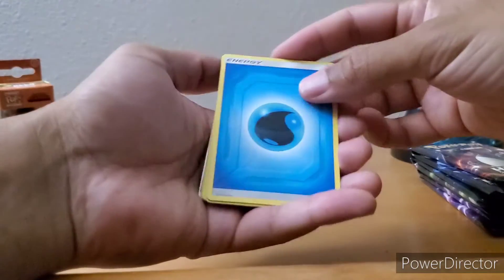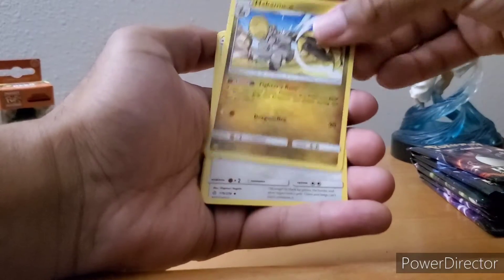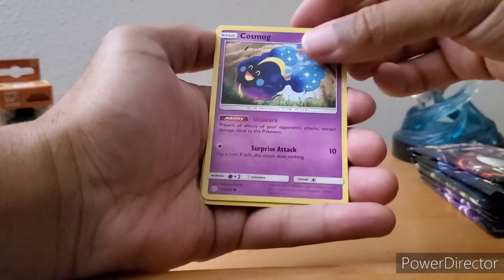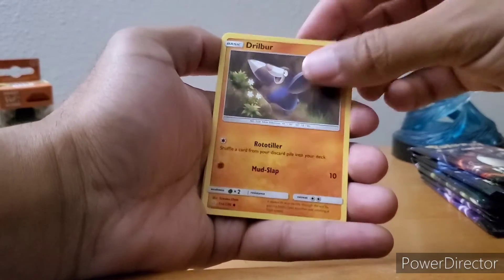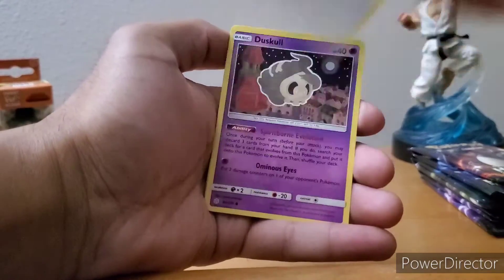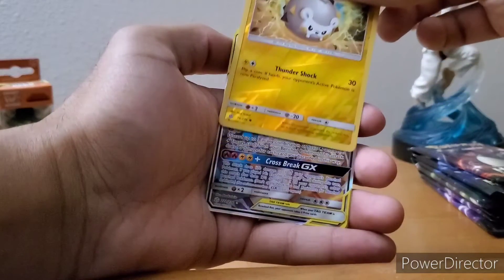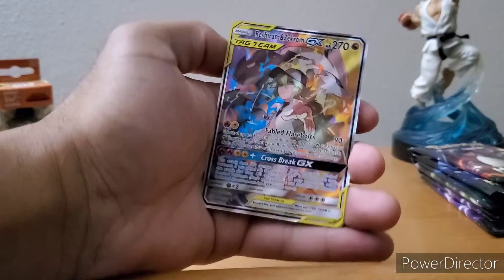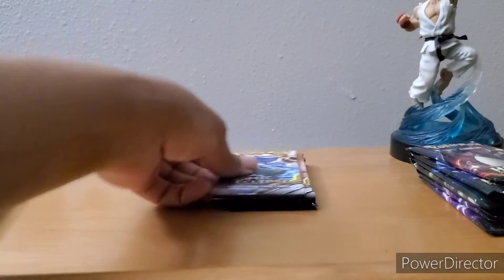Next pack — Hakamo-o, I almost like that design on all the evolution lines, very nice. Herdier, Sealeo, Cosmog — that's a different version of that — Pinsir, Drowzee, Eevee, Duskull, Togedemaru. And Reshiram and Zekrom — that's a very nice card. Tag Team, oh man — okay, I'll take it. Not sure it's worth a lot but it still looks cool.